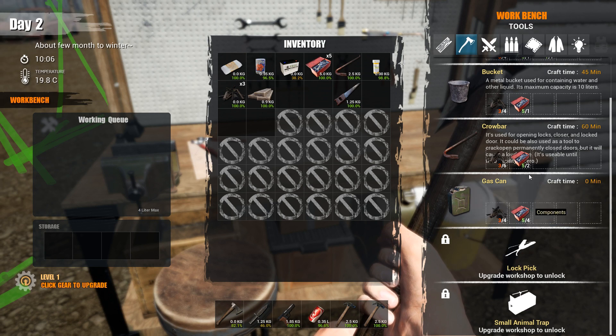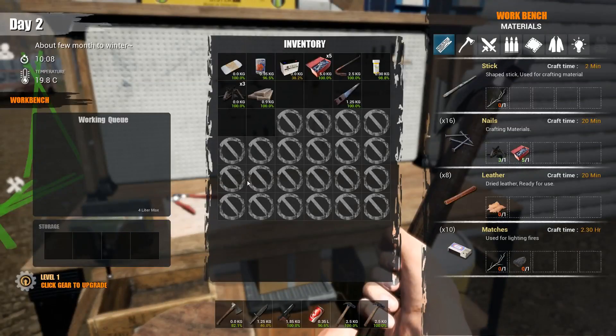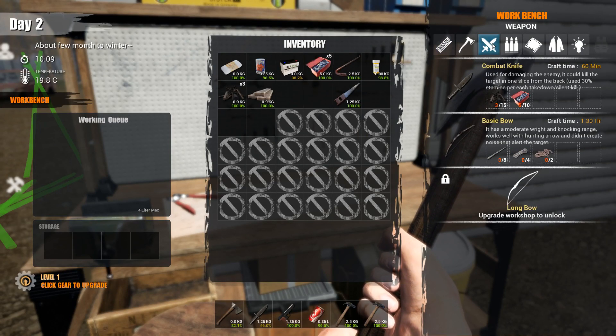So this is the workbench here — some of the things you can make. The reason why you see that lock sign on the lock pick and the animal trap is because you need to upgrade. Once upgraded, it takes 10 planks, six metal scraps, and two gears. So one of the next things I want to focus on is making that blacksmith so we can make gears.